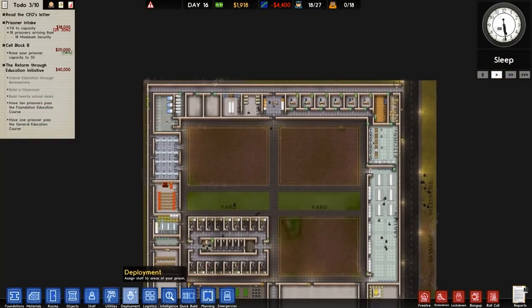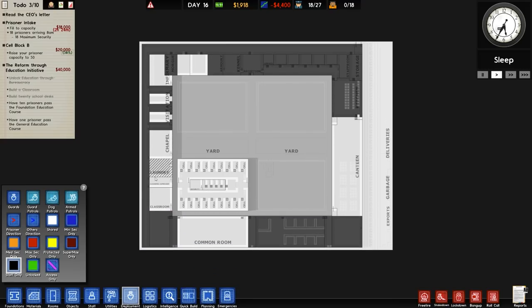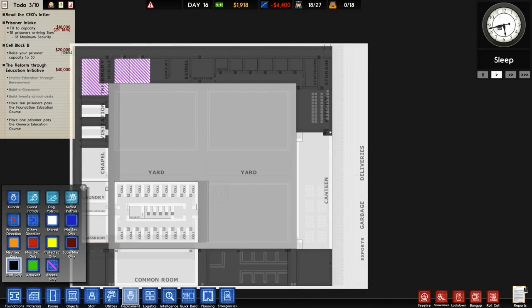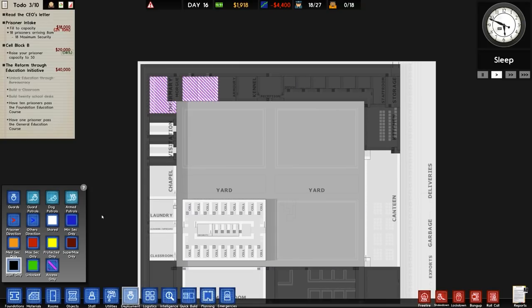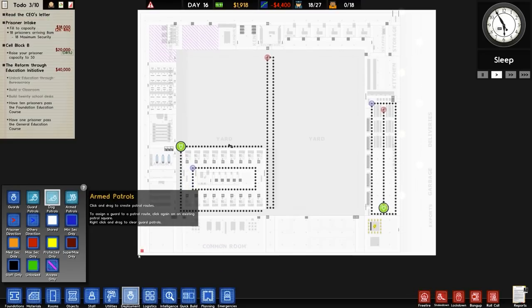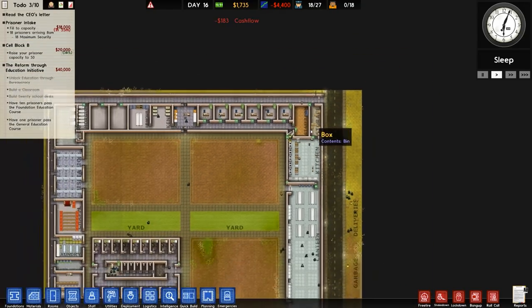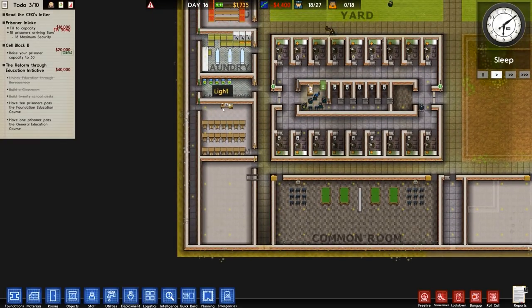Double-check deployment once again — it has changed a bit, so we'll change that. Access only — doesn't really matter to be honest, the whole access-only thing. I could have a dog patrol along here — yeah, that's probably the way to go, just in case anyone tries to run through. At least we can stop them.